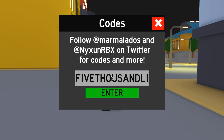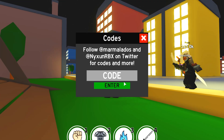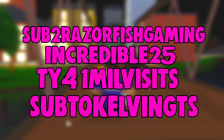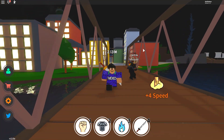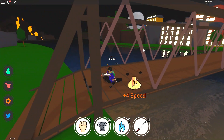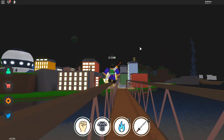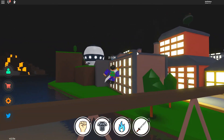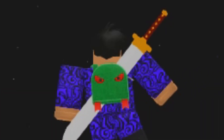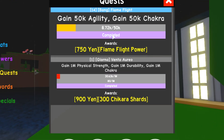The first new code is '5000likes sub2razorfishgaming' — click enter and it gives you a ton of yen. All the other codes are on screen right now; I've already redeemed them all. Freeze the video and redeem those codes. Yen is really important in this game because you need it to upgrade your powers, so redeem those codes and you'll become very overpowered in no time.